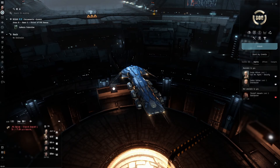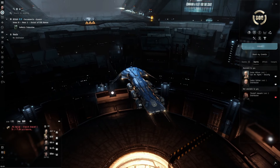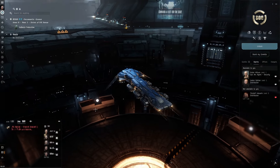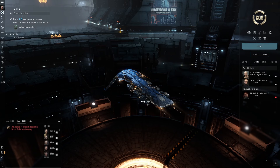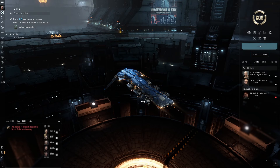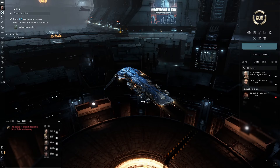Welcome back to another EVE Online video. Today we're on a new alpha toon and we're going to have a crack at the Sisters of Eve epic arc with a very low-skilled alpha account, just to see whether we can do it. We're in a Cormorant. I was setting up a new account to go and do something elsewhere in New Eden, but as I was going through the process, I thought I haven't really seen the new player experience for quite a long time and it's changed quite a lot.